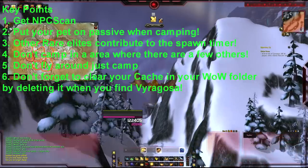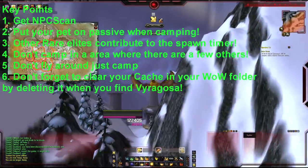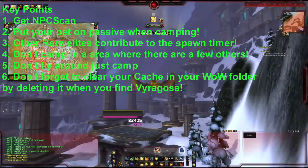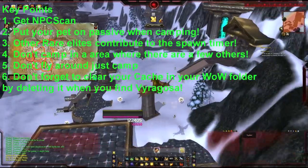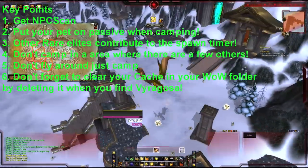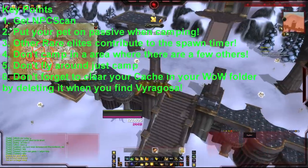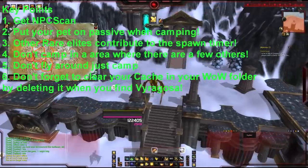Basically, pick a spawn spot that's not heavily camped, and try to have your friends kill the other rare elites in Northrend to reduce the spawn timer. And that's pretty much all you need to know. If you follow this guide, hopefully you'll have a much higher chance of finding him. Good luck. I've been Syla from TGN.TV — see ya.